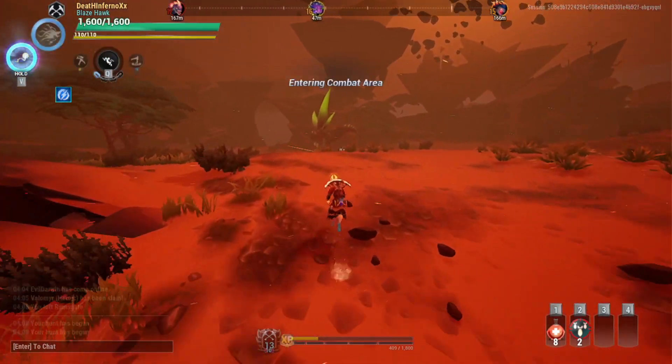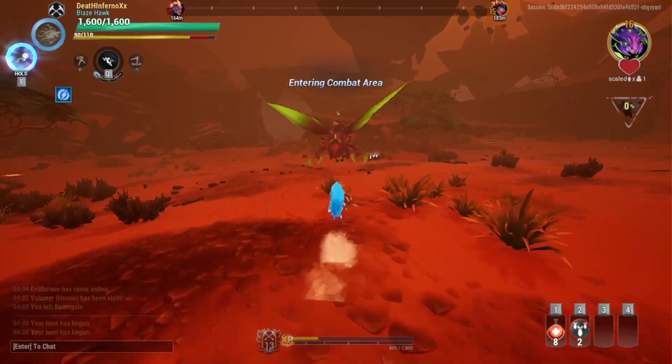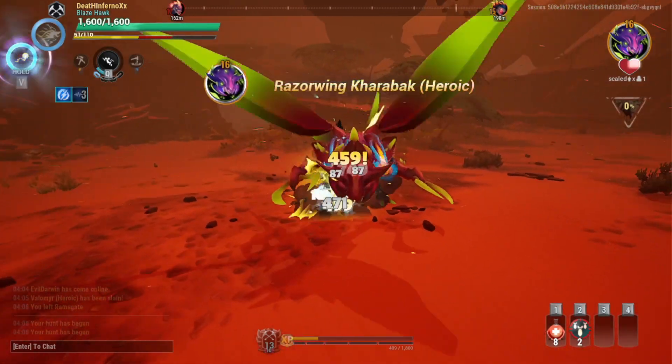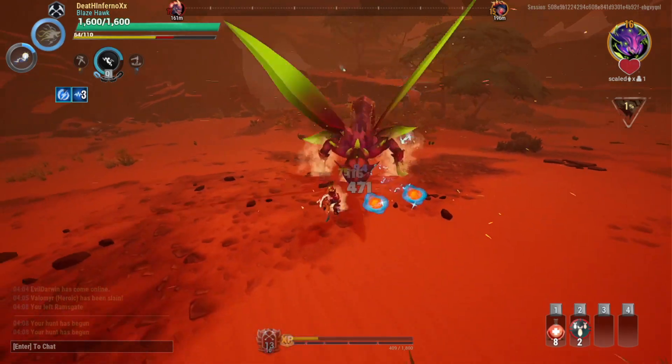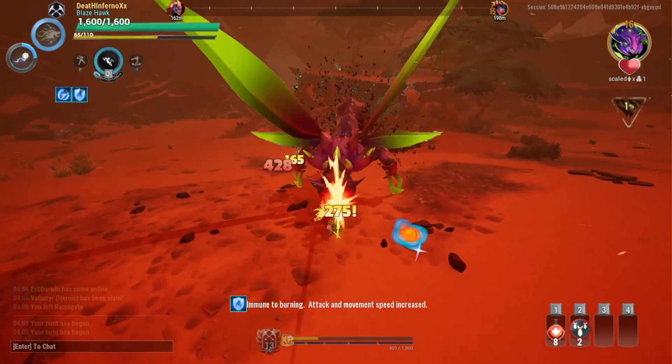So here we are with a Shock Chain Blitz build. As usual with a Chain Blitz, we're going to start by wounding the Behemoth, but we're going to look for a chance because this guy is pretty nimble. Here we go — there's the chance — let's wound the head immediately.